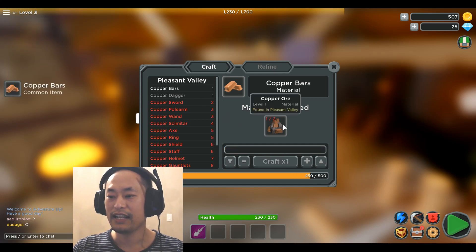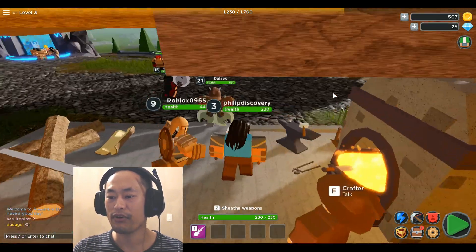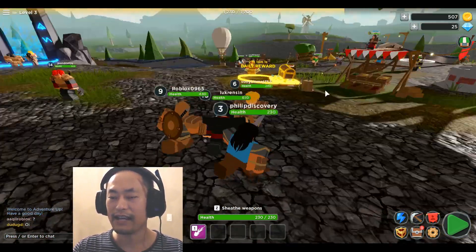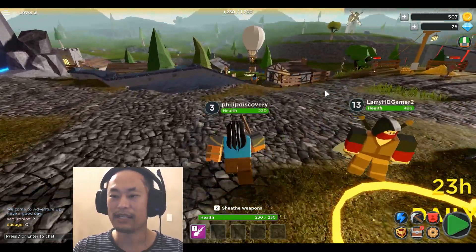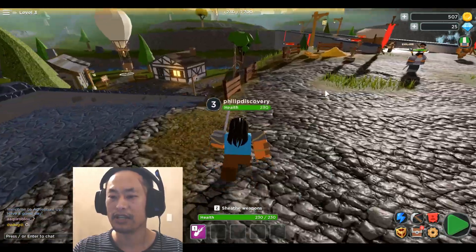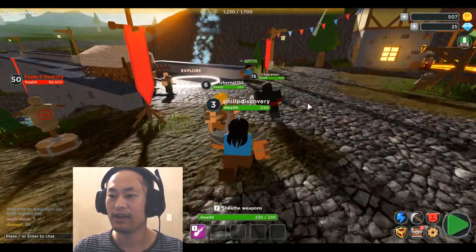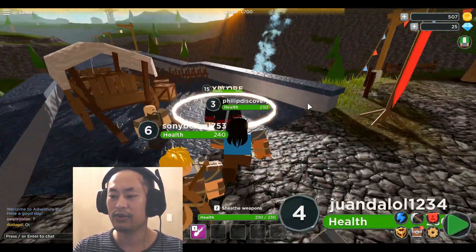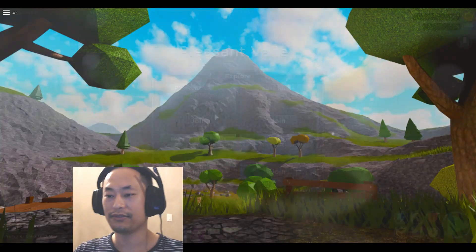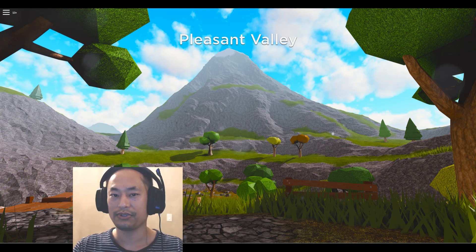I need more copper ore and more wood to craft the item and gain crafting XP. I have to go explore. I see a dungeon but I don't want to go there yet. We're gonna go explore right here to get the copper ore and the wood. My level is too weak for dungeon, so let's go to Pleasant Valley.